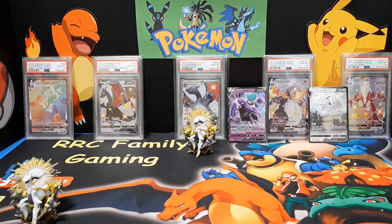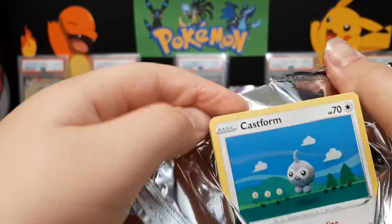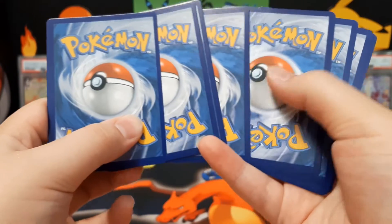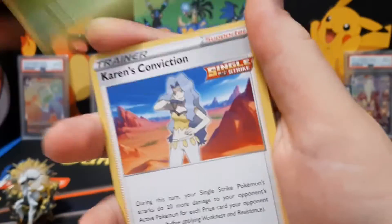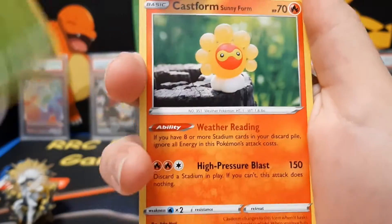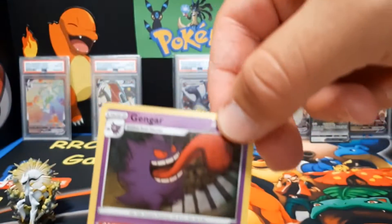Chris's Chilling Reign pack — Raymond gets it open. I like to shake Chilling Reign. Kakuna, Karen's Conviction, Castform, Quillfish, Heracross, another Castform Sunny Form. Oh, a Gengar — I think you just pulled that one in another video, yeah! The foil Gengar — not too bad, guys!